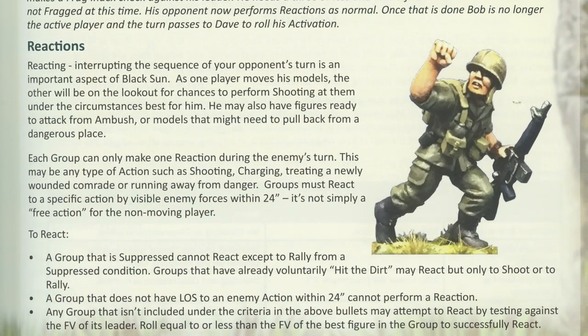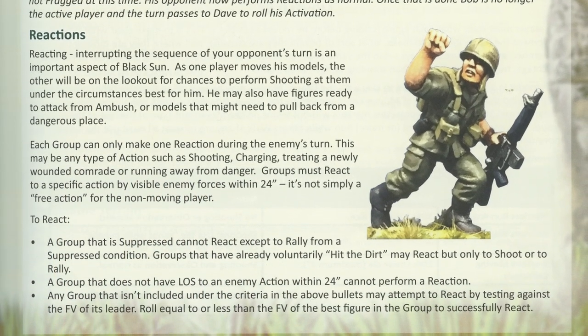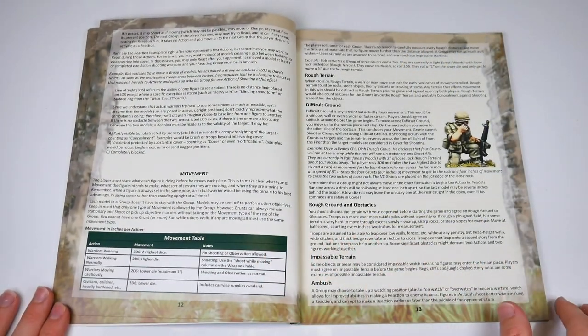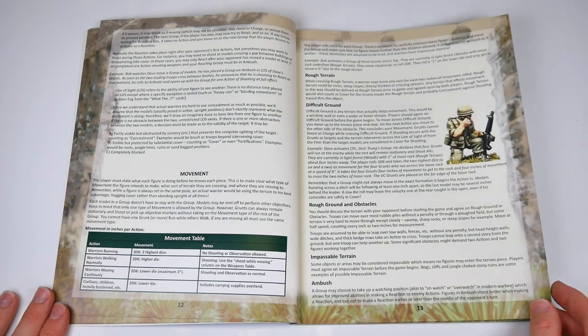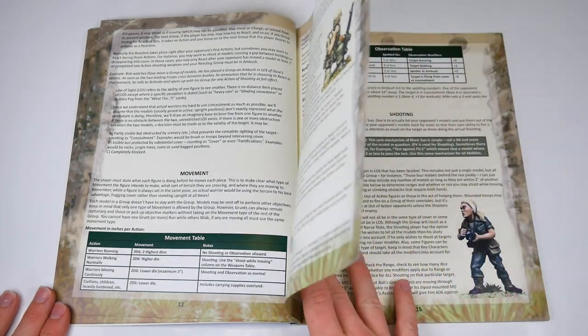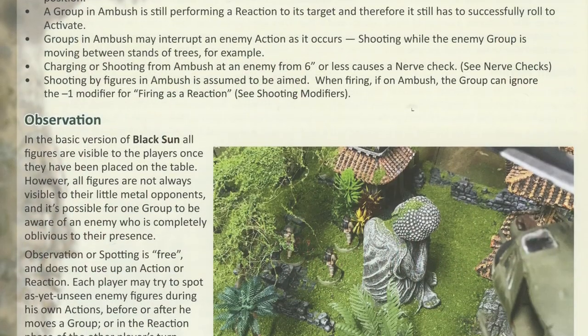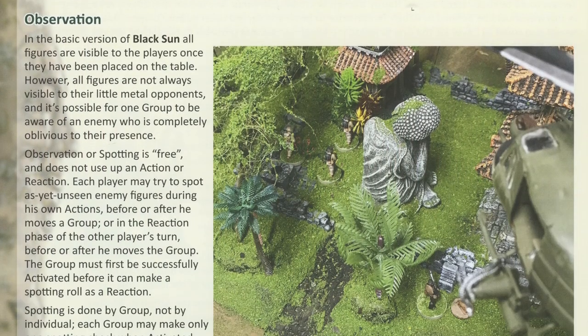Activation is rounded out with rules for reactions, a break in the usual sequence where the opponent can interrupt and shoot. Movement is covered between pages 12 and 15, largely what you'd expect, but with distance movement determined by dice scores, and observation included to bring a fog of war element to proceedings.